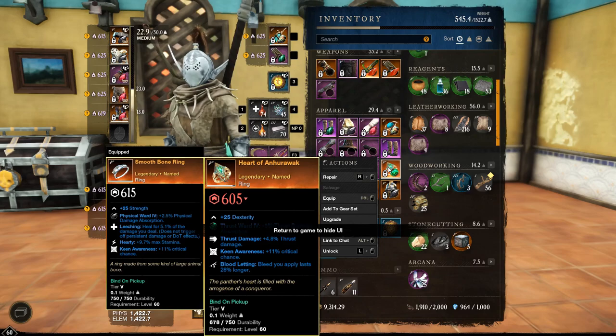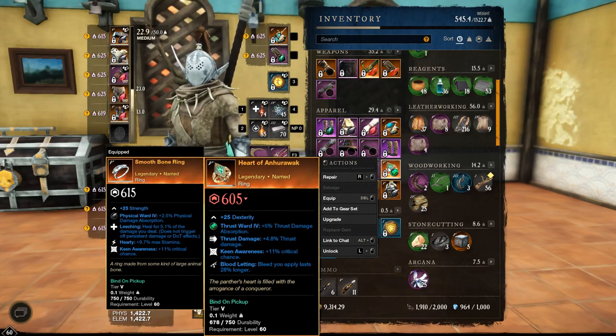Here is the item — Heart of Anewark. You're looking at 25 Dex, Thrust Ward, Thrust Damage, Keen Awareness, and Bloodletting. In my opinion, this is not one of the best rings anymore. It's a good ring, but Bloodletting is kind of meh on these kinds of builds. The Smooth Bone Ring in general is just a broader, better ring.